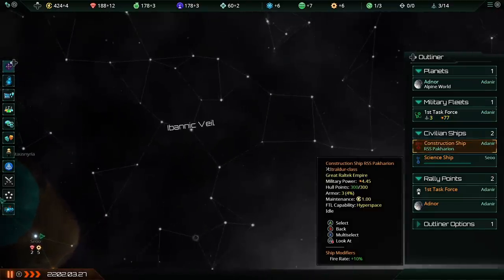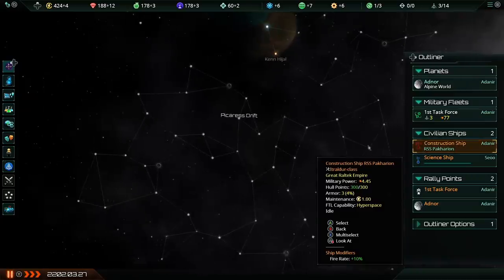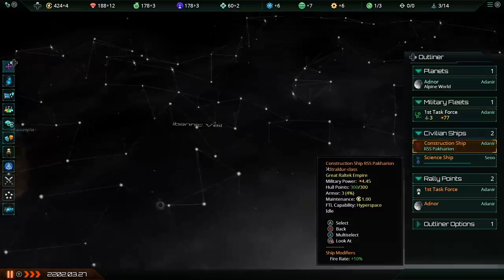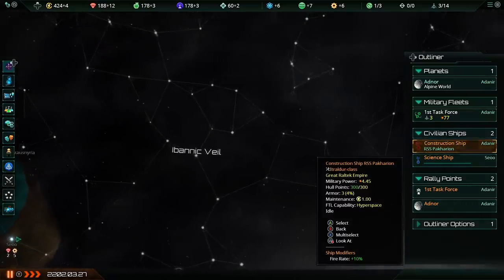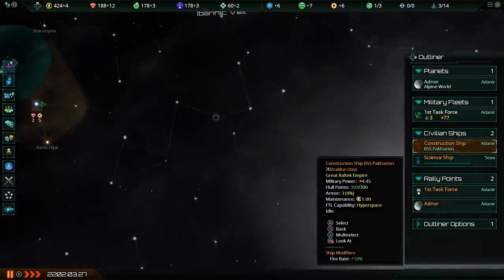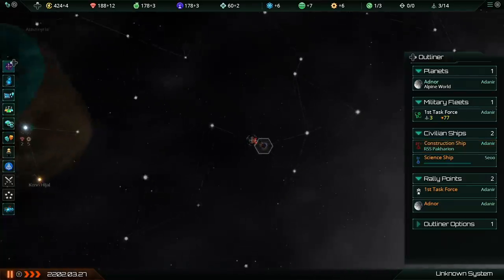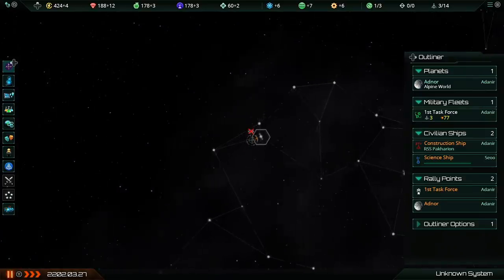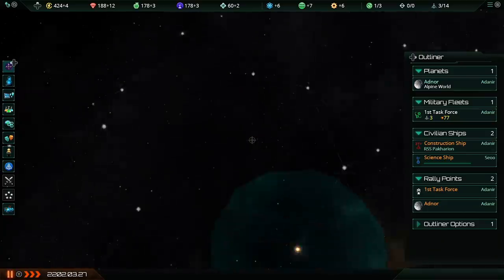Some of you may have noticed the Ebonic Veil over here, and we've got another one — the Picaris Drift. These are just names being added to random nebulas on the map; it has no real game effect, mostly just flavor and it's really cool. There's a black hole system right over here though, and that will have some impact on things later on. This is probably a neutron star over here as well.